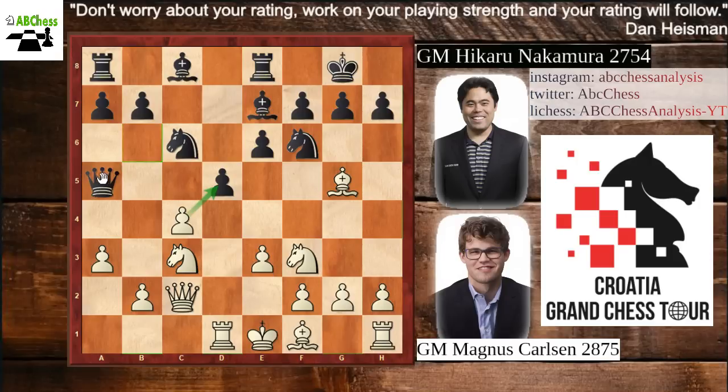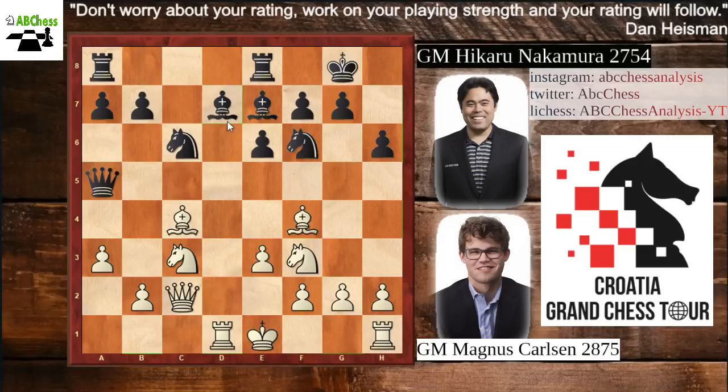The queen goes out of the d5 threat and chooses the square a5. We have bishop to d3, then d captures c4, bishop captures c4, and then h6 attacks the bishop on g5. The bishop goes to f4, and it is time to develop the bishop from c8. Bishop goes to d7 and white castles. Now it is time to include the rooks in the game on open files. Black chooses the c-file and moves the rook from a8 to c8.